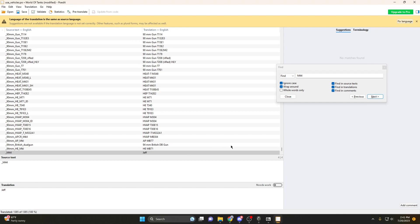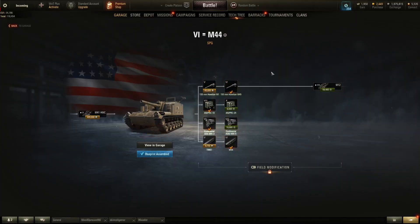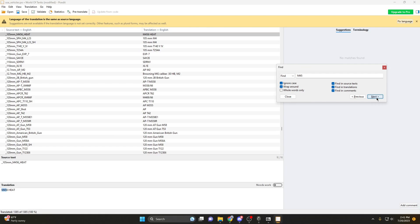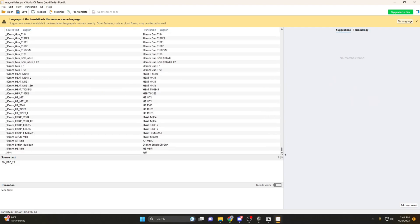We're going to change the M44's name to 'Jeff,' because people have actually asked me to make this mod before. You can also find all of the modules in here — for example, the 155mm howitzer M45. Search for M45 and you can change that name too, like to 'Very annoying.' So now we've changed the name of the M44 and all of its modules.